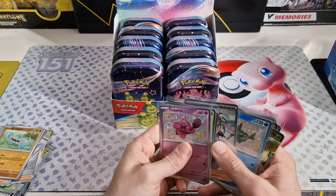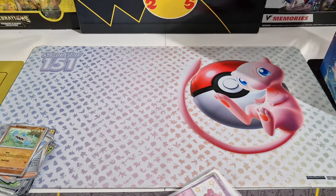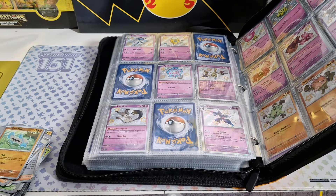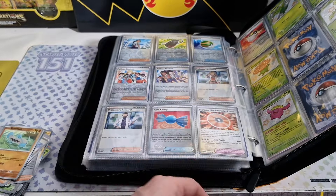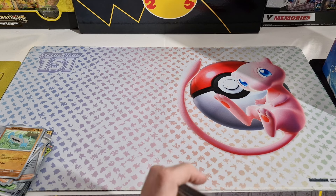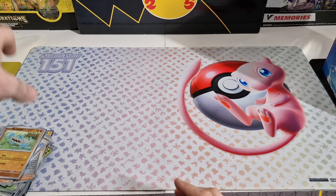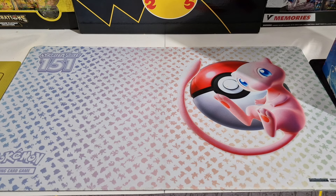Maybe the Vileplume or the Tinkatink — let's grab the binder and find out if we can add one of the two. Tinkatink — yeah, I already have that. Something tells me I already have Vileplume as well. I do. So nothing for today, nothing to add. Wow guys, it takes us so long to get those two SIRs — I don't think it's meant to be. Hope you enjoyed it, don't forget to subscribe, like, and share. Check out my other openings on the channel — I really appreciate all the support. See you guys next time, bye!